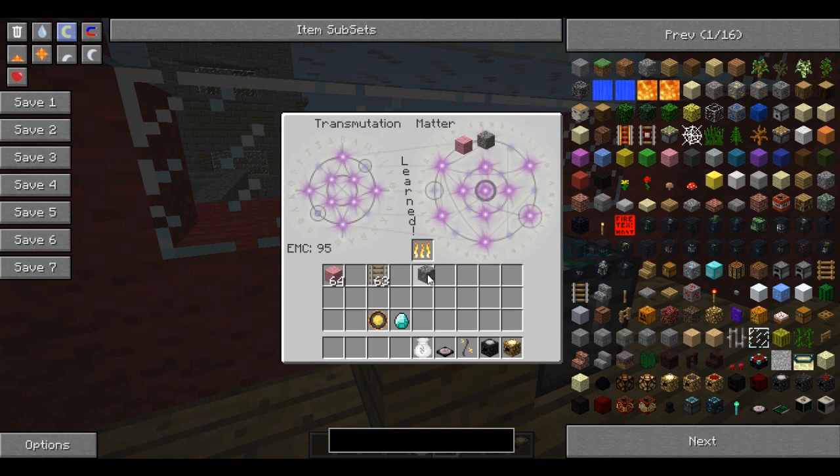What we can do is spend that and get one cobblestone - as you can see, the value went down by one, take another and it goes down by another one. If we take out some pink wool it takes out however much it was - I think it was 32. You can shift-click and it'll just give you as many as you want and dump it straight in your bag.